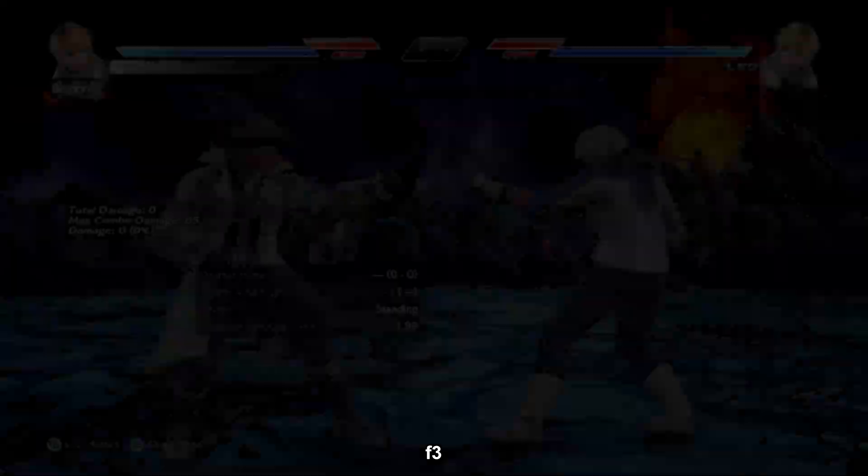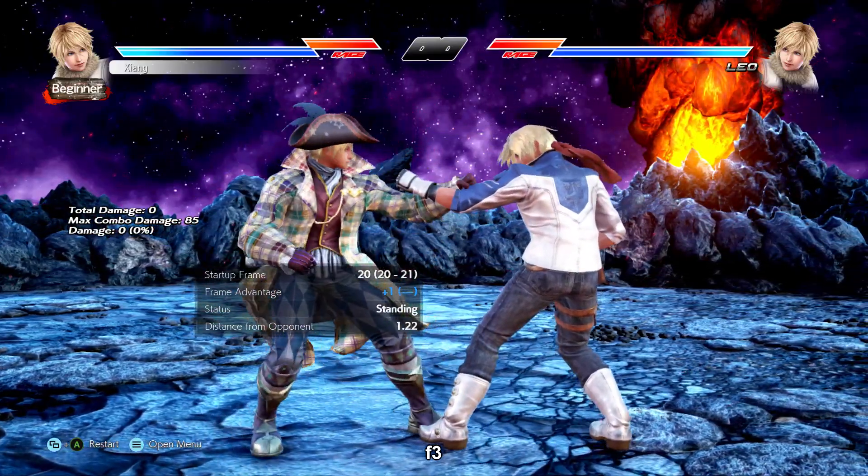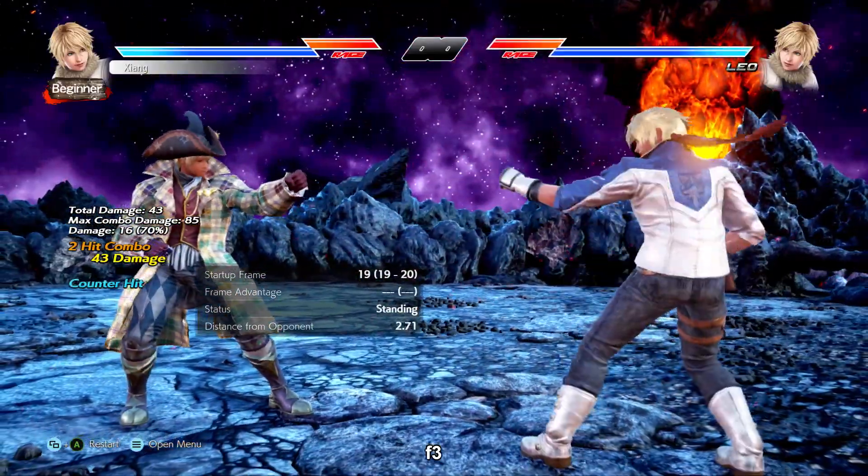4-3 is an i20 power high, zero on block. 4-3 down takes you to tabak at plus one, which you'll see a lot. Knockdown on counter hit for a mini combo, or free grounded hit for 4-3 down.